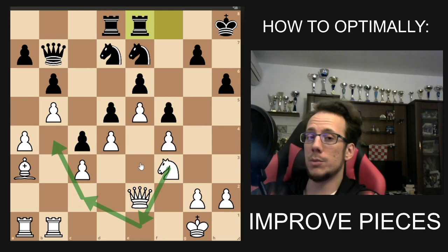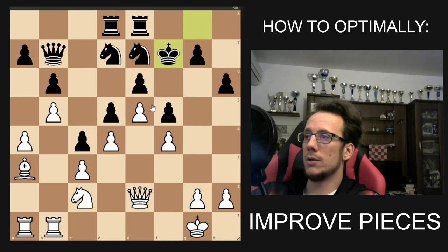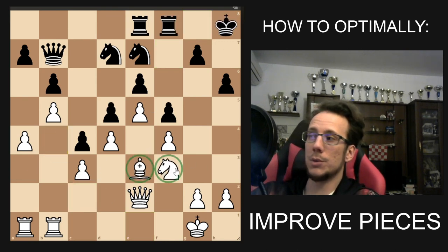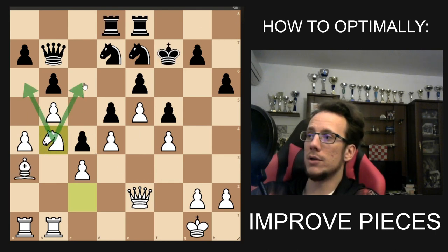That is how you optimally improve your knight. Notice how all your pieces are much better than they would usually be. If you just ignored them in the original position, they would just stay there and do nothing. But in the end, you have significant pressure on the enemy queenside and are looking to pawn break very soon to open up these lines and win the game.